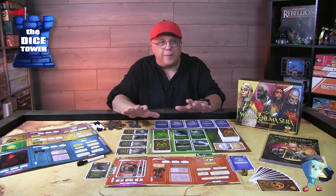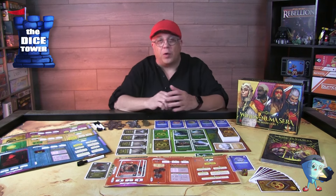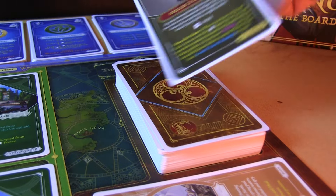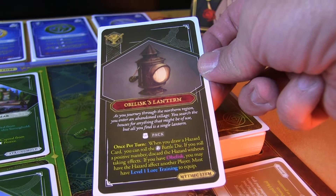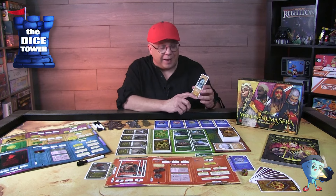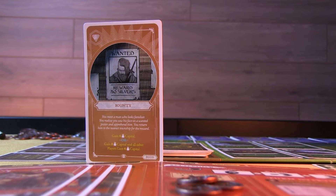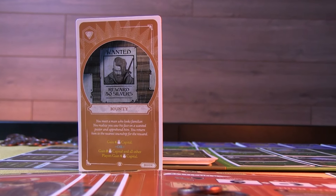Gameplay is super straightforward and easy to learn. The main thing you're doing first is going through the exploration cards — you will always draw one. There are six different types, and a couple of things to look for at the bottom of the card right away: is there an eye symbol? If so, you have to deal with that card immediately. In the bottom right corner it'll show you what type of card it is. Boon cards are generally a benefit to you, and I like the either/or choice in how you use them.